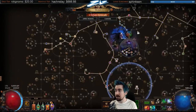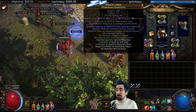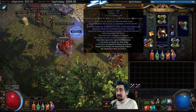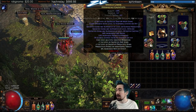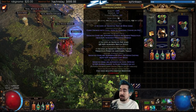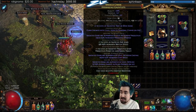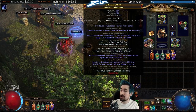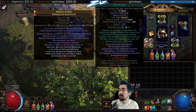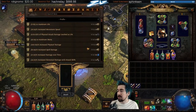Projectile speed doesn't seem to matter that much, which is why I dropped Sniper's Mark and we don't mind using Slower Projectiles. You can try switching between slower and faster projectiles in a Tabula setup — I couldn't notice a difference. Once you get the gloves with Slower or Faster Projectiles, you ideally regal for any suffix, then multi-mod (two exalts) to craft AoE gems and projectile gems — so the Winter Orb ends up at level 23. The AoE gem crafts cost one divine each.